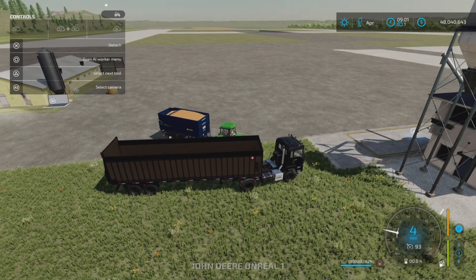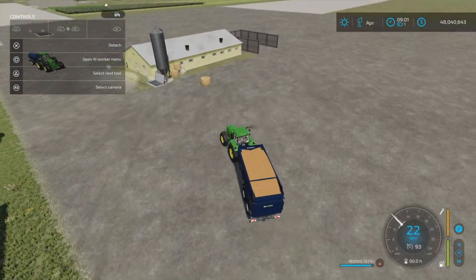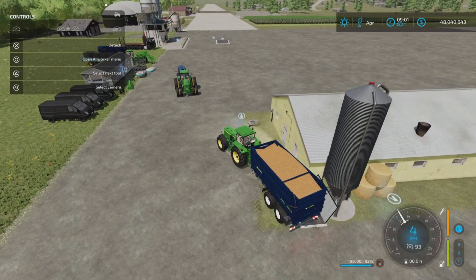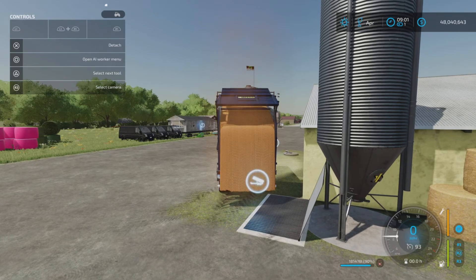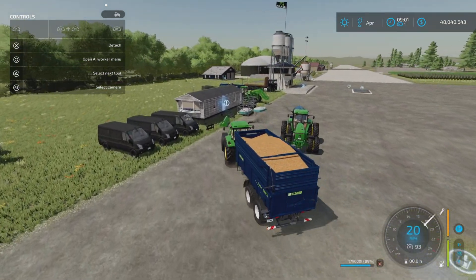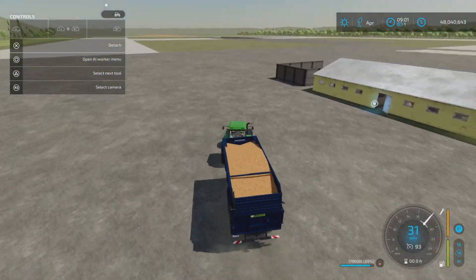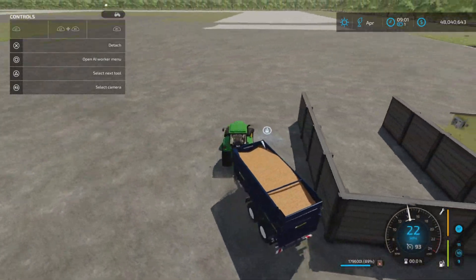Let's go ahead and put some food in the food input area. There's a nice generous trigger. There we are, we're full. And since we're in the vehicle, let's go around — yes, we have manure. Very good.